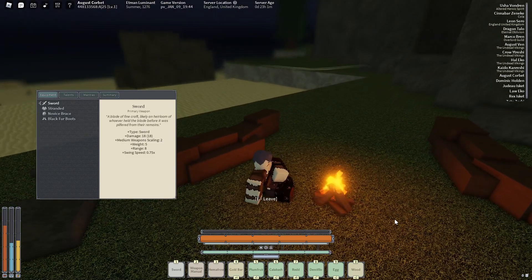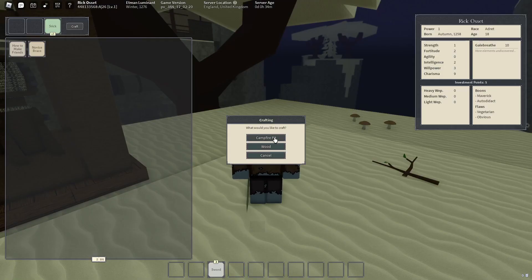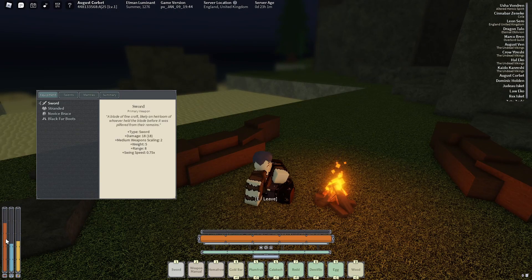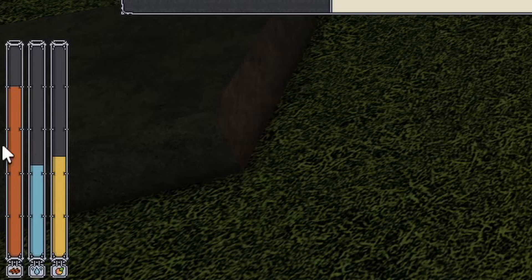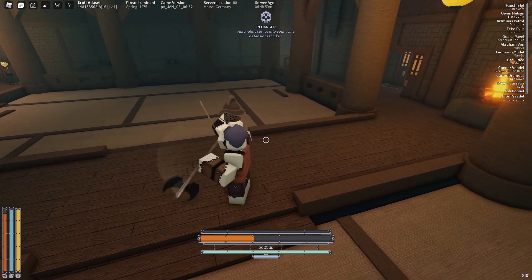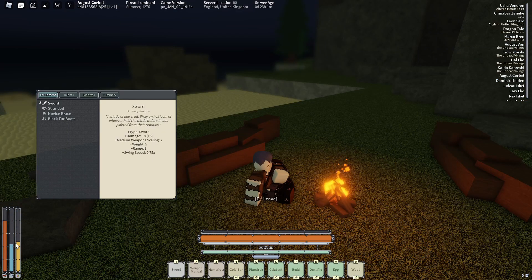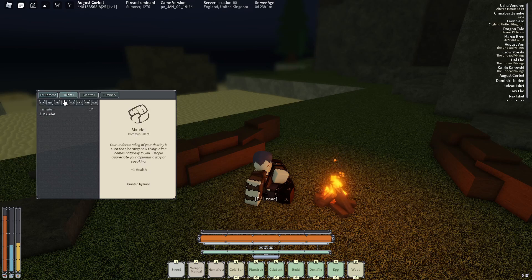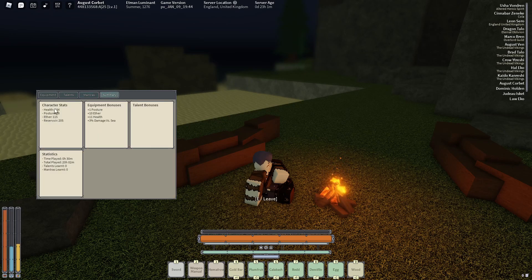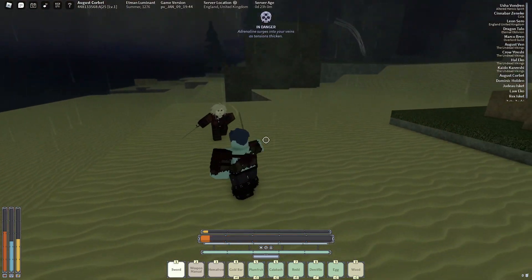If you are still low on health after a fight, go to a campfire which will heal you. If there is no campfire, build one with 3 sticks and ignite it with flint. There is also a blood bar — when you fight and get hit you lose blood, and when it hits zero you take damage every 15 seconds. Sitting by a campfire regenerates this bar. At the campfire you can also check your equipped armor and their abilities, unequip armor, check talents, view mantras, and see your overall stats.